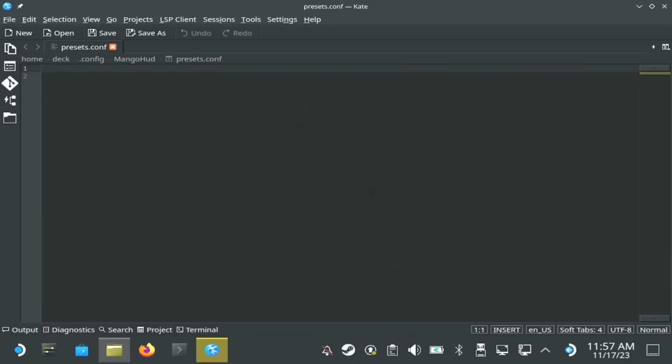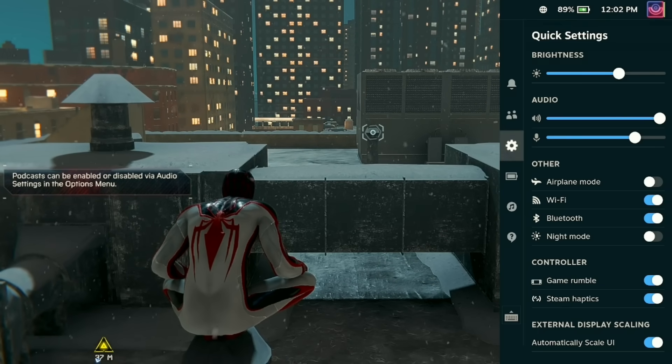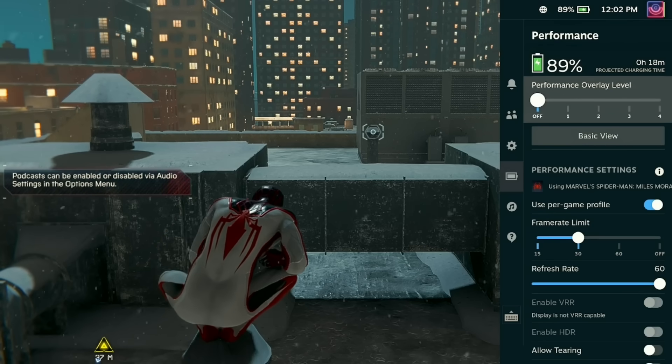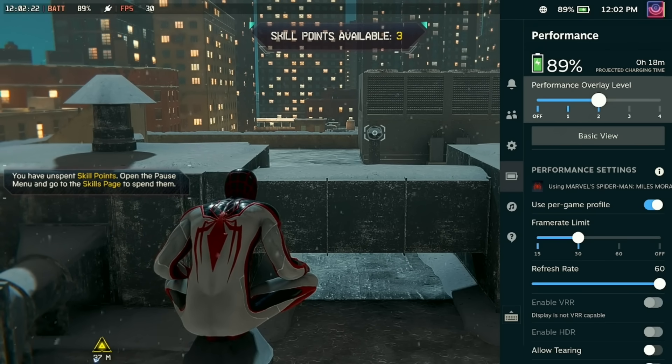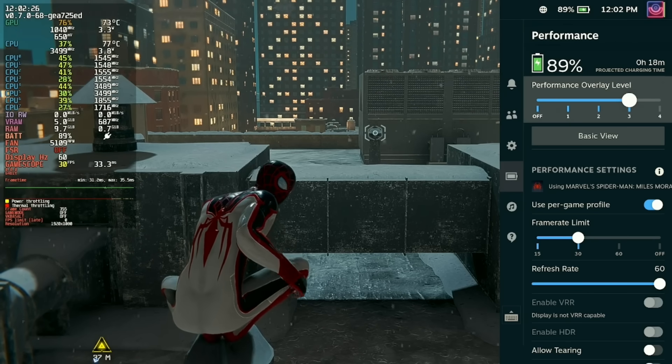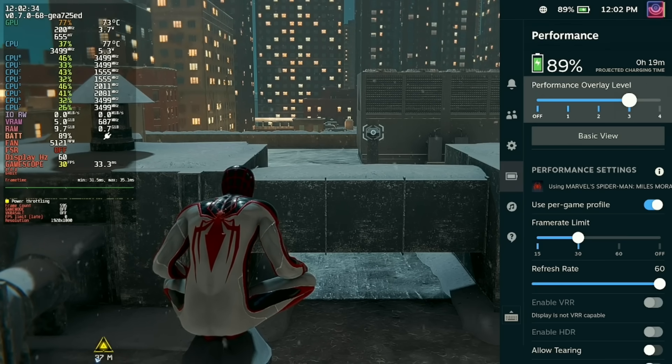For my test here in preset 1, we're just going to have the battery level, with everything else off. Preset 2 adds in the time and the FPS as well as the battery. And then preset 3, just as a basic demo, will have everything in full. I'll have a link to my own settings in the description if you want to just grab that file. Saving the file once we're finished typing, then heading back into gaming mode and loading up Spidey again — you'll see when I go into the performance menu overlay that level 1 now just has the battery level as I put in that file, level 2 adds in the time, battery, and FPS, and level 3 gives us everything.